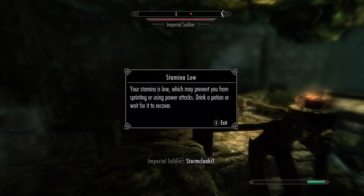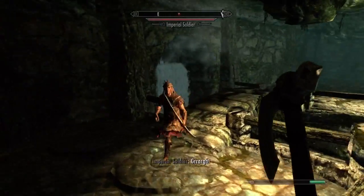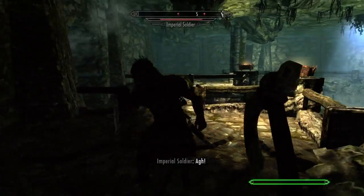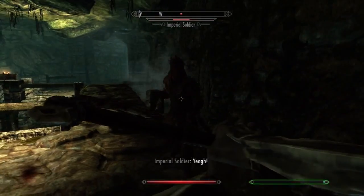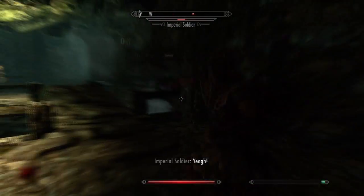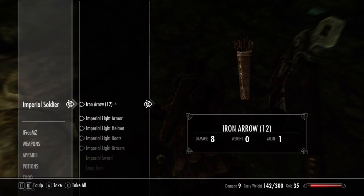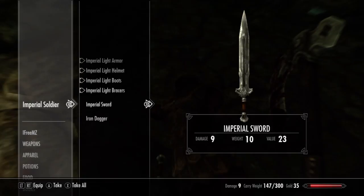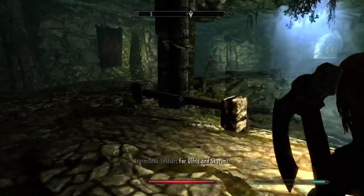His stamina is low, which may prevent you from sprinting or using power attacks — drink a potion or wait for it to recover. Let's stop running around so much. Power attack. Just use some normal attack. I haven't got a shield yet. Ow. Sit down. Have you got anything useful for me? He's got a bow, so let's take his bow. Already got one of those.